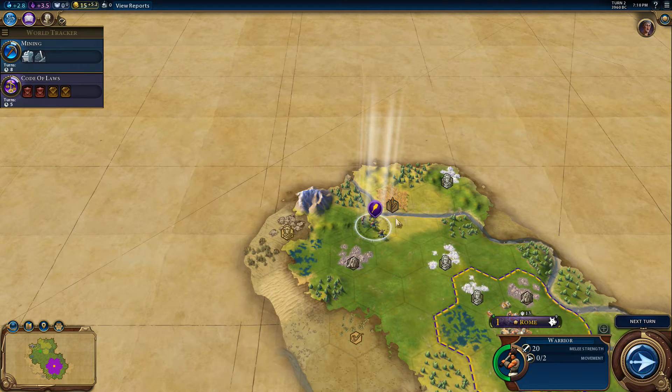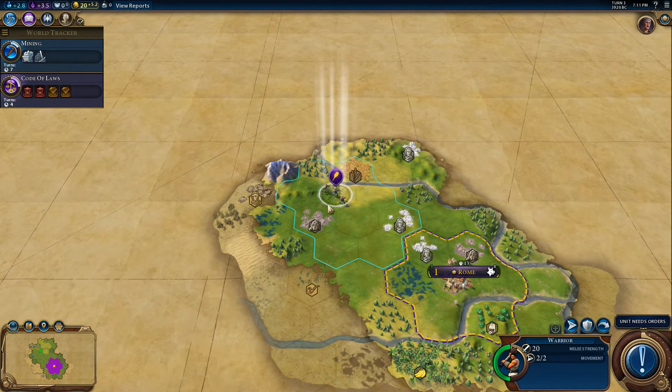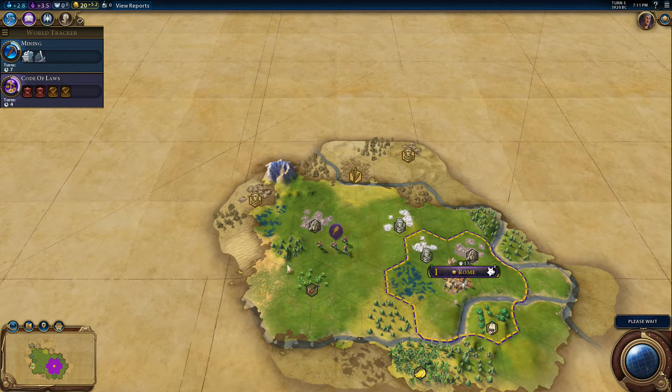In the previous game you could still jump over with one movement point but it would cost you two. Here you need two to get across rivers and onto hills and stuff like that, which makes combat a bit different too. So, more exploring. I don't think we'll explore over there though - it looks like quite a bit of hills. I'll wait for my scout before we go that way. This way looks a bit more flat, probably a bit easier for our warriors to search around.